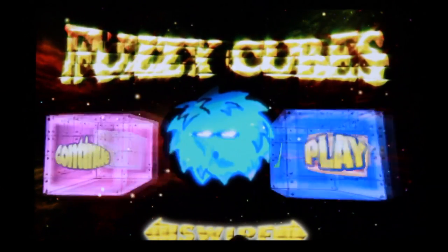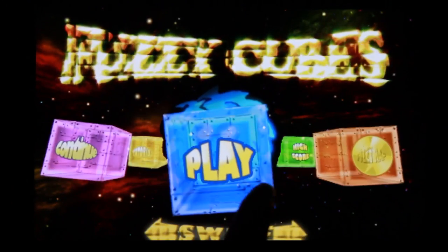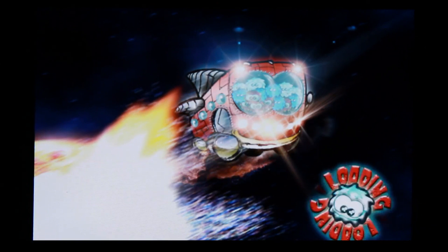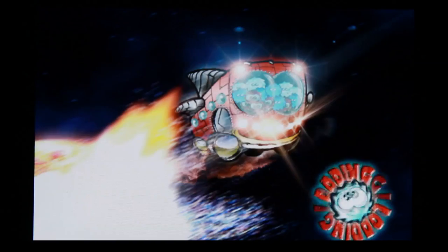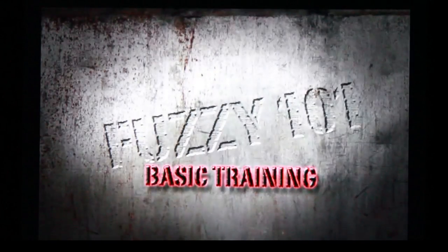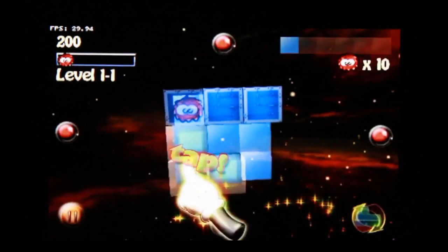We're just going to jump right in. Right here is the main menu — simple swipe and we're going to jump right in. Now what you're about to see in a couple of seconds is one of the many cinematics that kind of push the story along. There are about 15 of these in the game and each of them can be skipped if you've already experienced them before. We also have tutorials that allow you to figure out how to play the game, especially if you're just getting used to the mechanics of it, but they can be skipped as well.